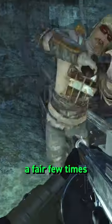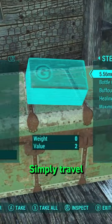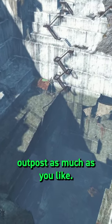It's probably worth coming back here a fair few times, as the quarry is one of the few locations in Fallout 4 where an infinite supply of weapons, ammo, medical supplies and more will respawn with no delay. Simply travel as far as the railway tracks south of Starlight Drive-In for this respawn to occur, to loot this new raider outpost as much as you like.